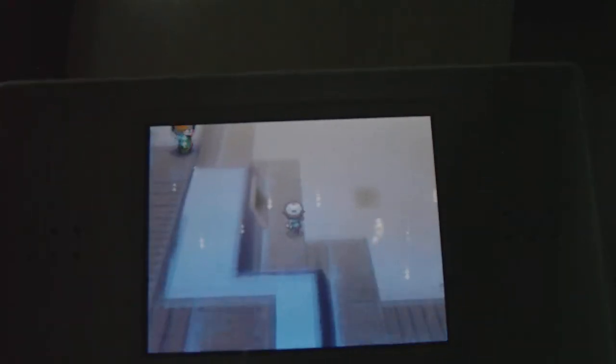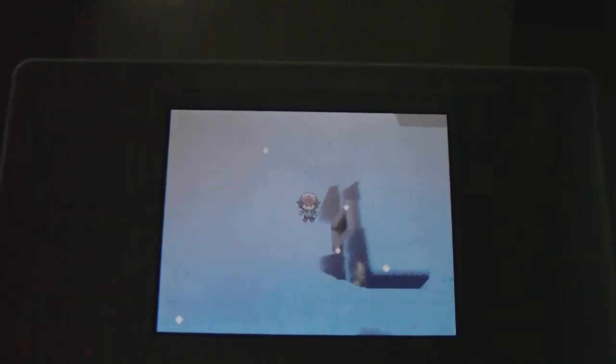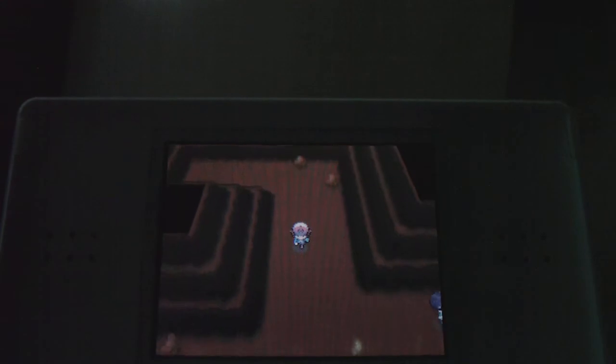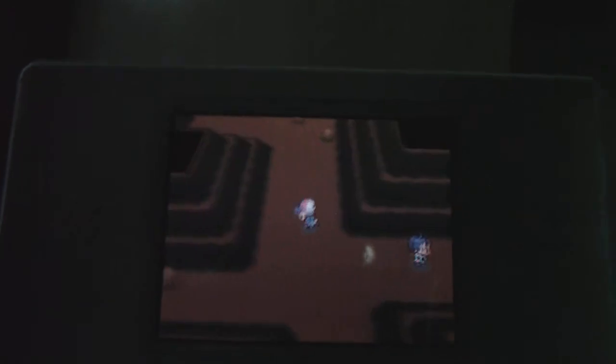This ought to lead us to the Cool Trainer. Found an Ether. But it doesn't lead us to where the Cool Trainer is — that's strange. We know where that leads but we need to find the Cool Trainer so we can battle her. I really don't want to leave the mountain.